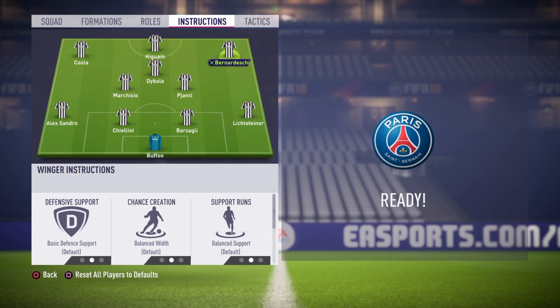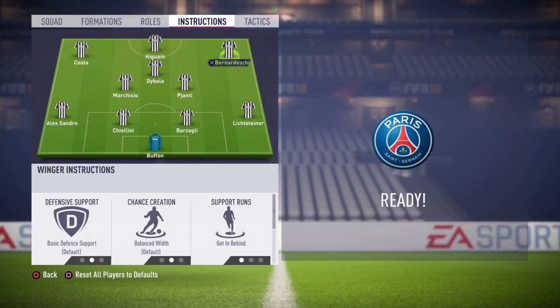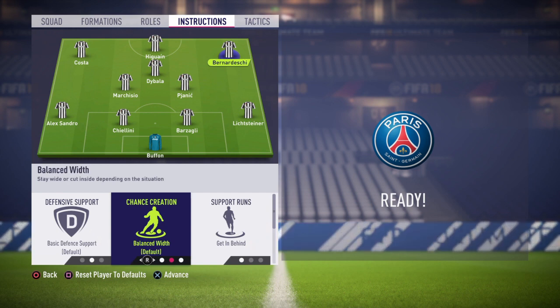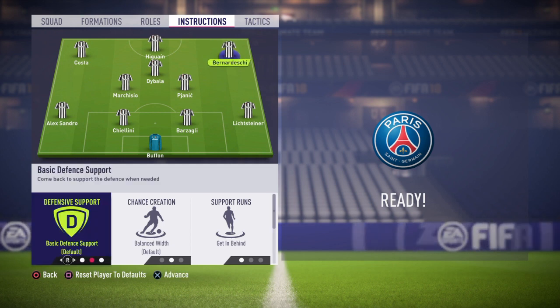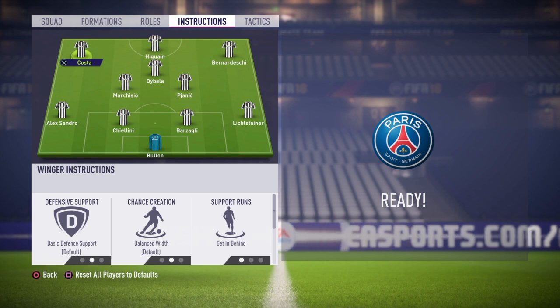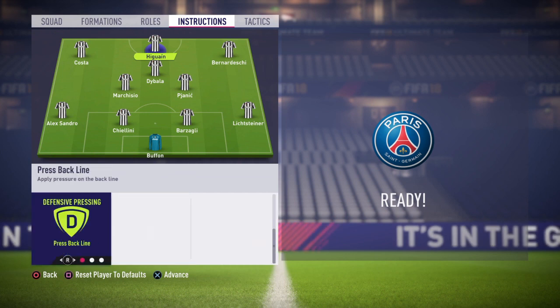Now moving on to the right wing. You can change a lot of things with the right and left wing, but the best thing to do is getting behind only. Getting inside and stay wide will not help you with a formation like this. You should not make your right wing stay forward because you will need him a lot on defense. The best thing to do with your right and left wing is getting behind, as you can see here — getting behind for the left wing as well.